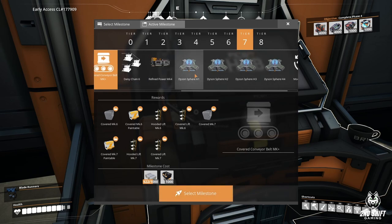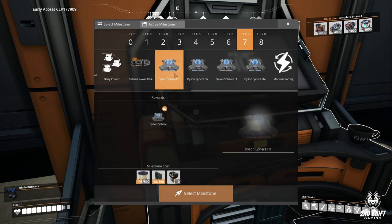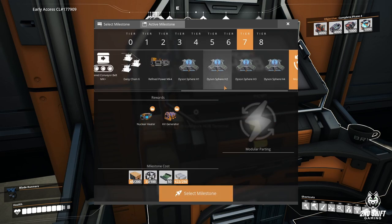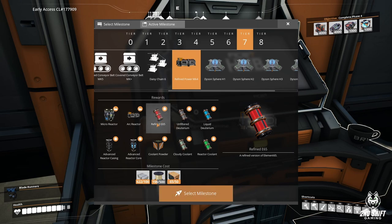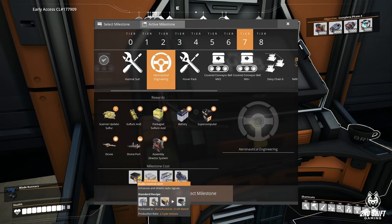What is this - Refined Power Mk4, a Dyson sphere? It runs off a nuclear heater - it's a bigger one - and requires reactor coolant. This is just a whole other factory to set up. Adaptive control units and radio control units are next episode.